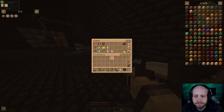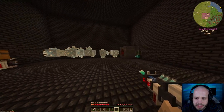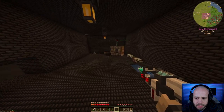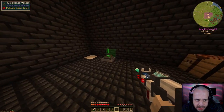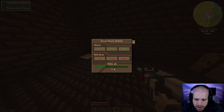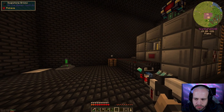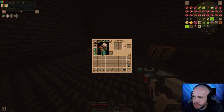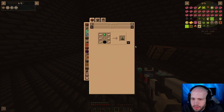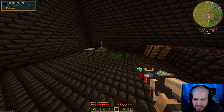You can see I made a bunch more of them just to speed up the process a bit. Another thing I made between episodes was this experience obelisk. It stores all my levels of experience so I don't lose them when I die. It's a pretty simple recipe - just six iron, an emerald, a glass bottle, and a piece of obsidian.